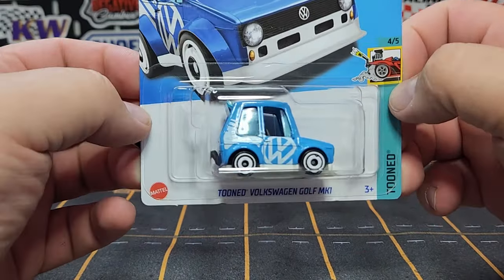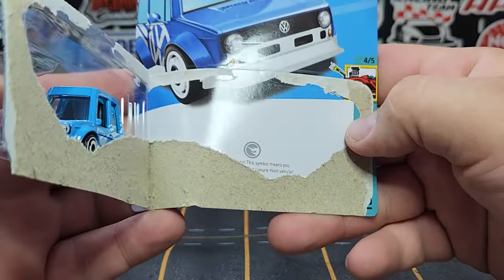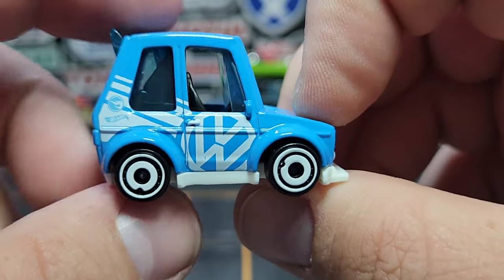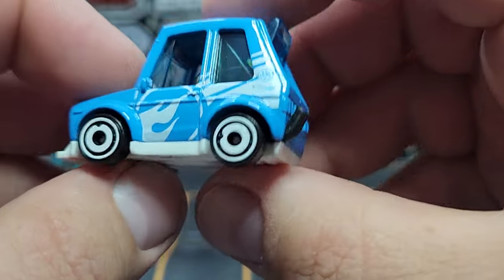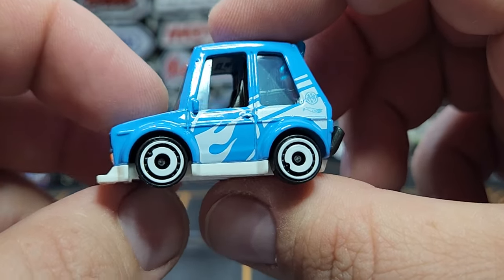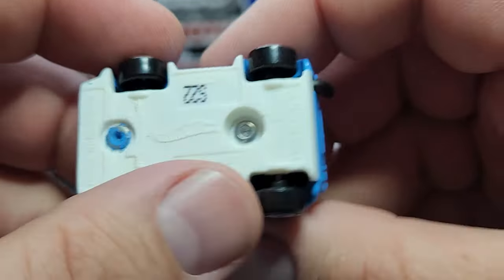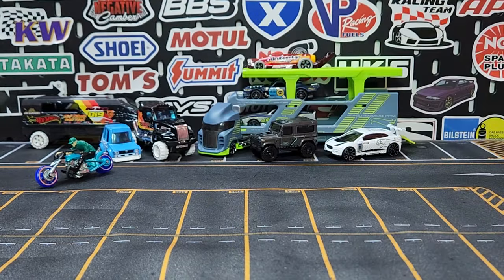Regular treasure hunt! I was fortunate enough to find a regular treasure hunt — this is the Tuned Golf Mark One. There's your little treasure hunt logo on the card. The treasure hunt symbol is on the C-pillar / D-pillar. Full details on the front look pretty good. I like this one — Volkswagen on the side. No prints off the back, little exhaust off the back which is super cool. The treasure hunt symbol is on one side and Volkswagen on the opposite side — it's switched. That is pretty cool. S22 date code on the base.